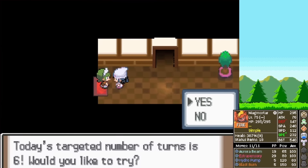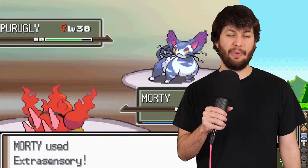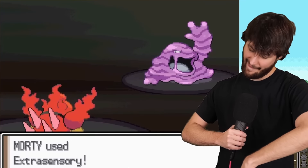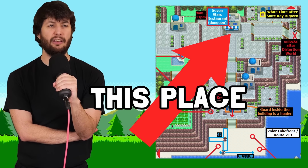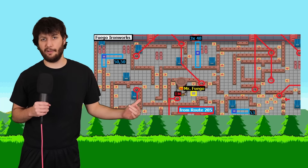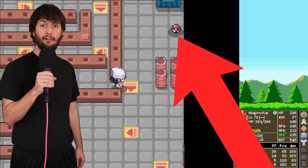We face the Maids — a challenge I actually failed because I was too good. You have to defeat four Maids, each with one Pokemon, in exactly five turns. I defeated them in four. Then I do the Seven Stars Restaurant at Valor Lakefront — five double battles. Now we go to Fuego Ironworks, clear that out. I actually think I missed an item here — could have changed the entire run.